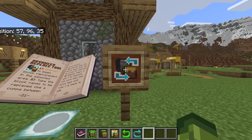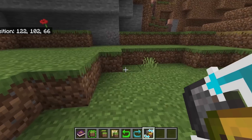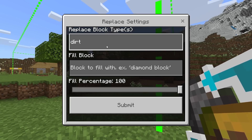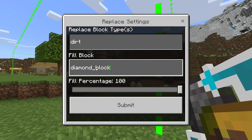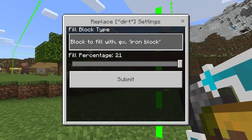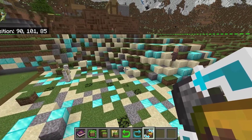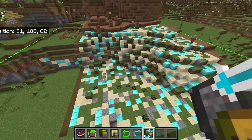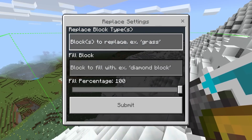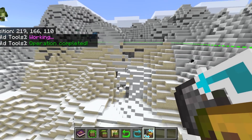The final tool works similarly but just replaces certain blocks within a selection. Select the area, go to replace, and choose what to replace — for example replace dirt with diamond_block. You can also include grass, sand, gravel, and oak_leaves at various percentages. Hit submit and those blocks have been replaced. This one is really good for terraforming. You could replace all that snow with sand at 100% — and yes, any snow in the area has now been replaced with sand.